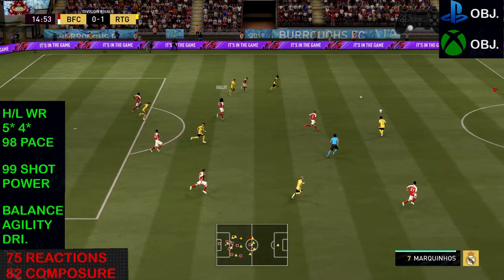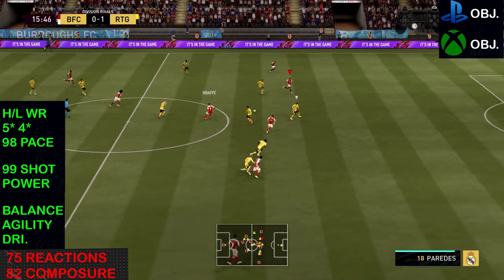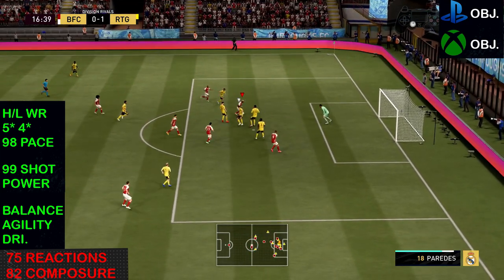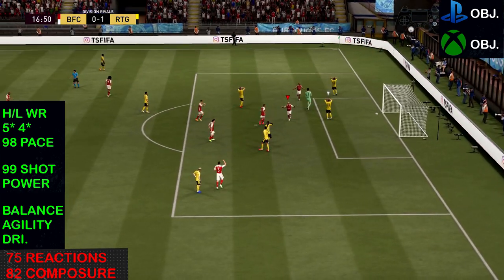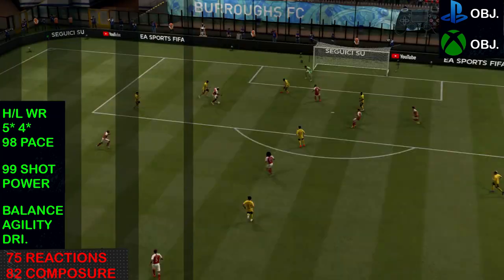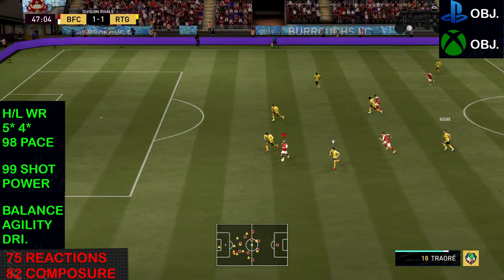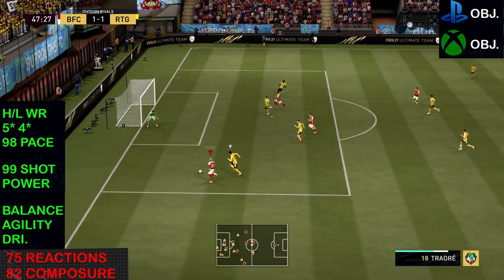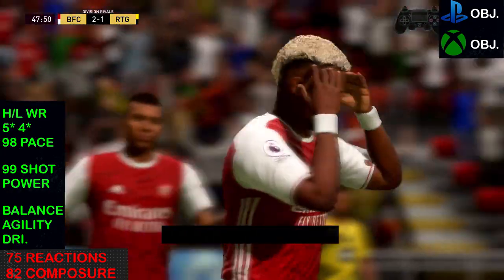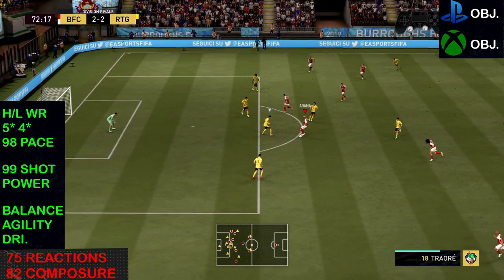Hopping into the gameplay — we're 1-0 down straight away. With Traoré, he's an interesting card: you have to abuse his pace and dribbling. As you can see, a double drag from foot to foot, some lovely footwork in the box and we finish near post — that's where he thrives. Once again sending him through in behind, abusing that pace, and he literally defeats Varane — you know how hard that is to do. I'm pretty sure it was Team of the Season Varane as well, and he put him on his ass. Lovely finesse there as well.